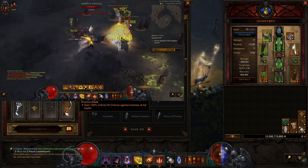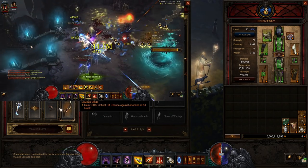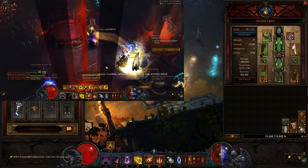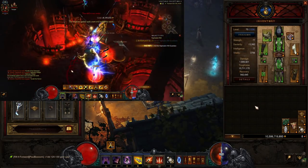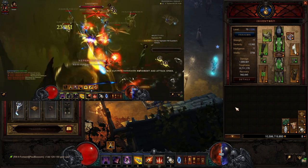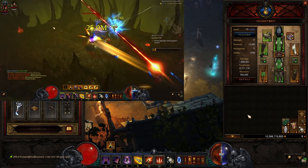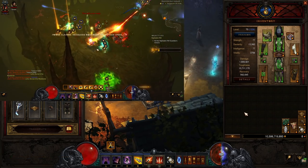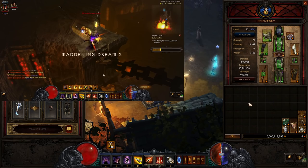You could go for Envious Blade — gain 100% critical hit chance against enemies at full health — so you're definitely one-shotting everything. You have some options here, this slot is pretty open. I always leave a link in the description below for a D3 planner with the exact build I'm using. There you can check what stats you want for each gear piece. I also make changes based on community feedback, so if you want the most updated version, click the link in the description. You can see stat priorities for every piece there.